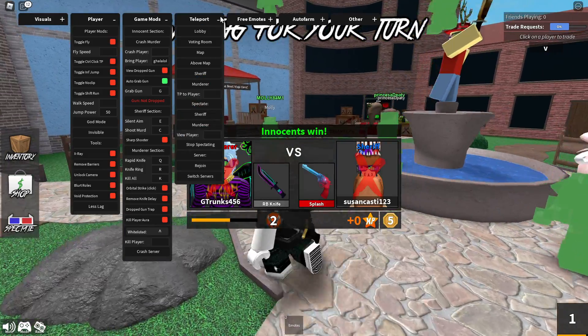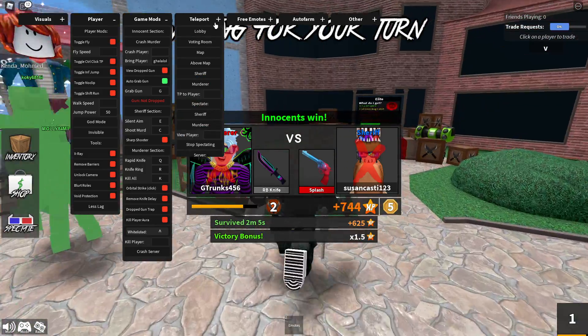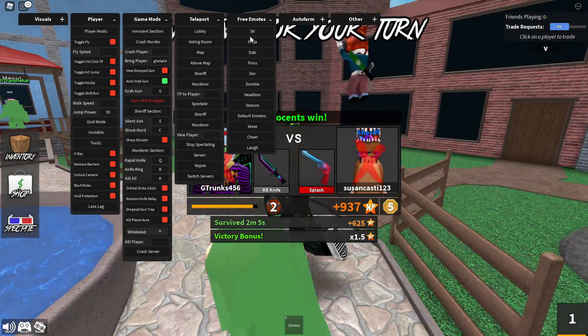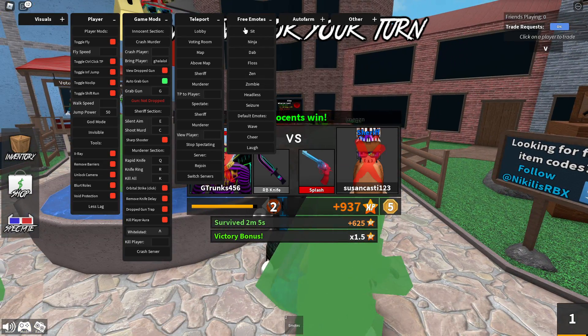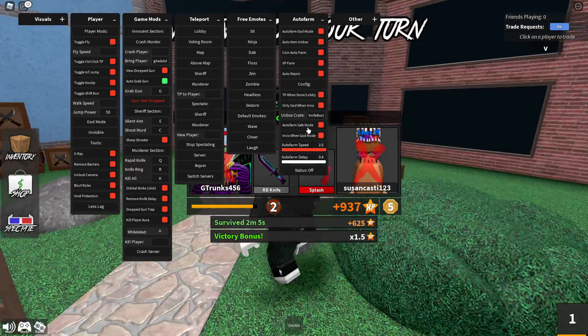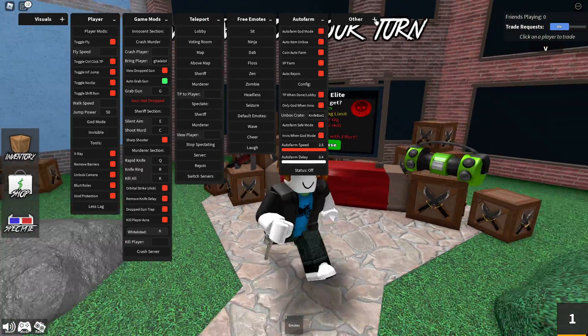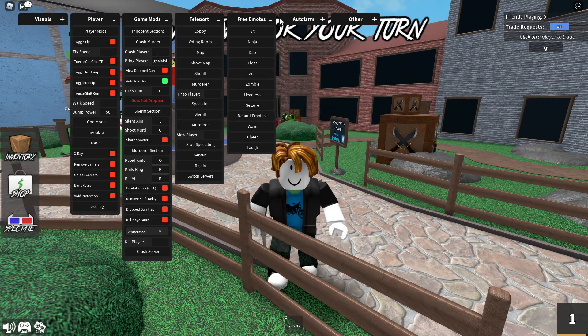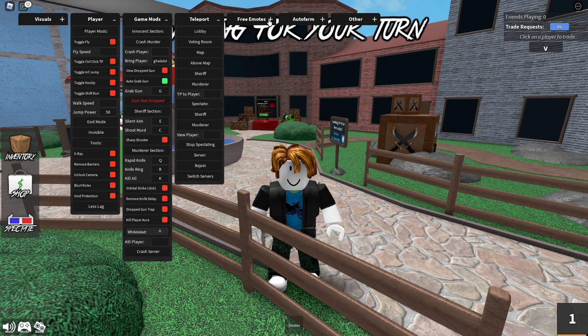You also have teleport, free emotes so you can do things like the ninja emote, auto farm for coins, and other miscellaneous features. Pretty cool script overall — hope you guys enjoy the video, see you tomorrow.